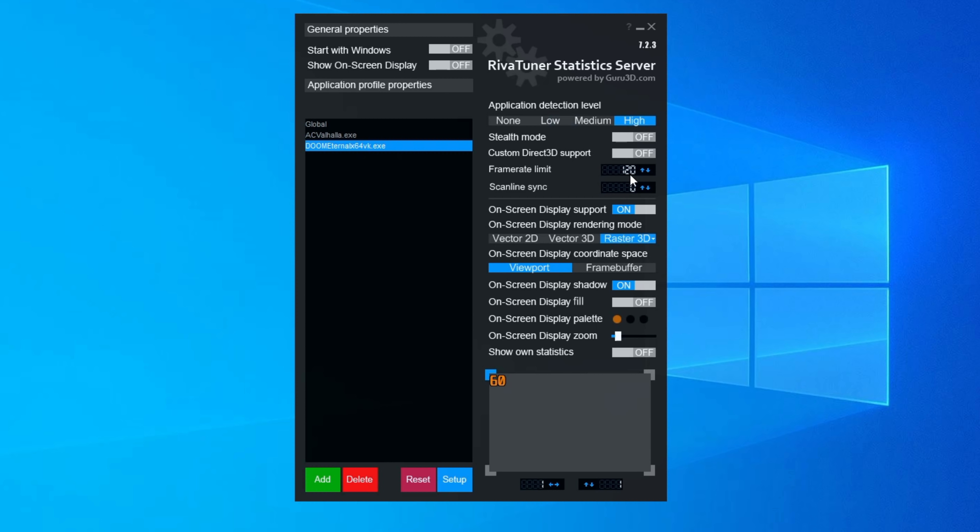You might ask why you want frame rate caps. Letting your games run unlocked means your system is pouring all resources at all times, running completely on tilt until it hits a bottleneck. This actually hurts your 0.1% and 1% lows because your system's maxed out — when it hits something extra difficult to crunch, it pushes those lows even further down. So I cap my entire system at 120 FPS, and on a per-game basis I'll cap at 60, 90, or 120. I have G-Sync and FreeSync on my displays, so 90 FPS works just fine. If you don't have FreeSync or G-Sync, stick with 60 or 120 and use V-Sync so you don't get screen tearing.